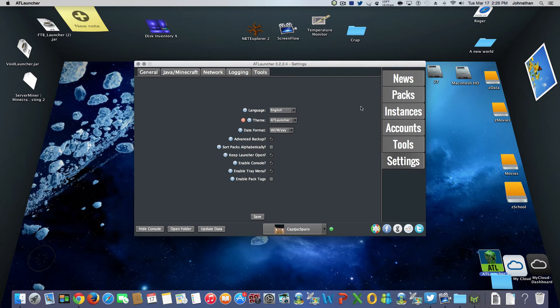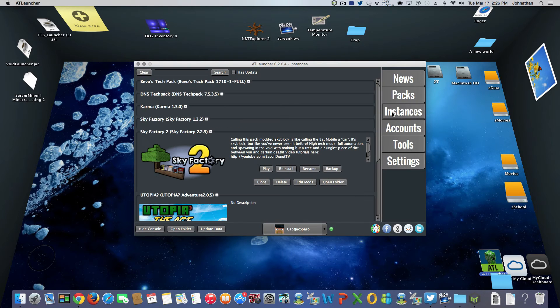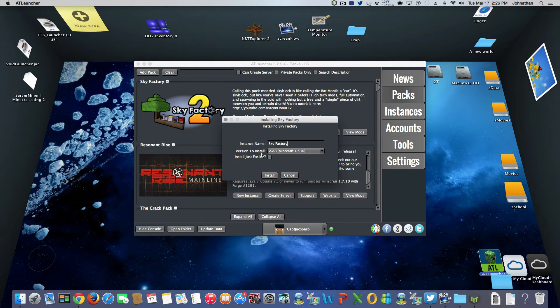Make sure your account and configuration are set up the way you want, then let's go ahead and install the pack. I won't do it on Sky Factory since I've already done this, but here you can see the different versions. Sky Factory 1 has been removed from the open viewing of the AT Launcher, but you can still get it here. Sky Factory 1 on Minecraft 1.6.4 is still active and you can still play it - it's just not being serviced, maintained, or updated by Bacon Donut anymore.